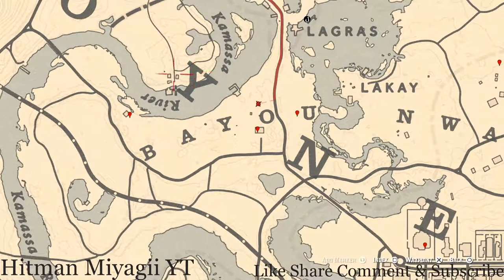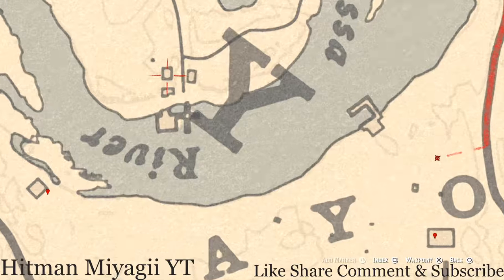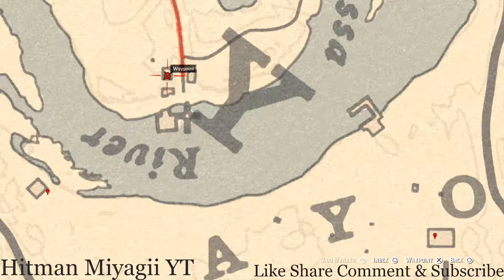Let's cross the water once. Right here inside this building there's an Old Time Gin antique alcohol bottle. This antique alcohol bottle is inside on the counter right here at this location, so go and grab that.